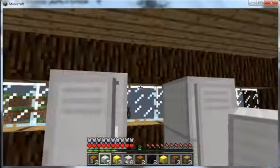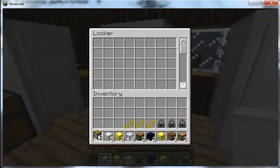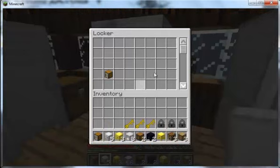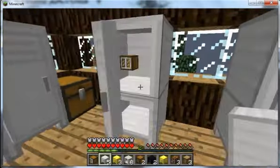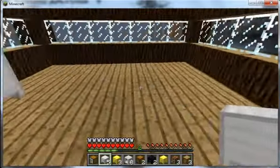Another great thing about this mod: if I put something in here and close the locker, when I open it, it's still in there — you can see it floating in there. That's really cool. All the blocks in this mod do that and I really like that effect.